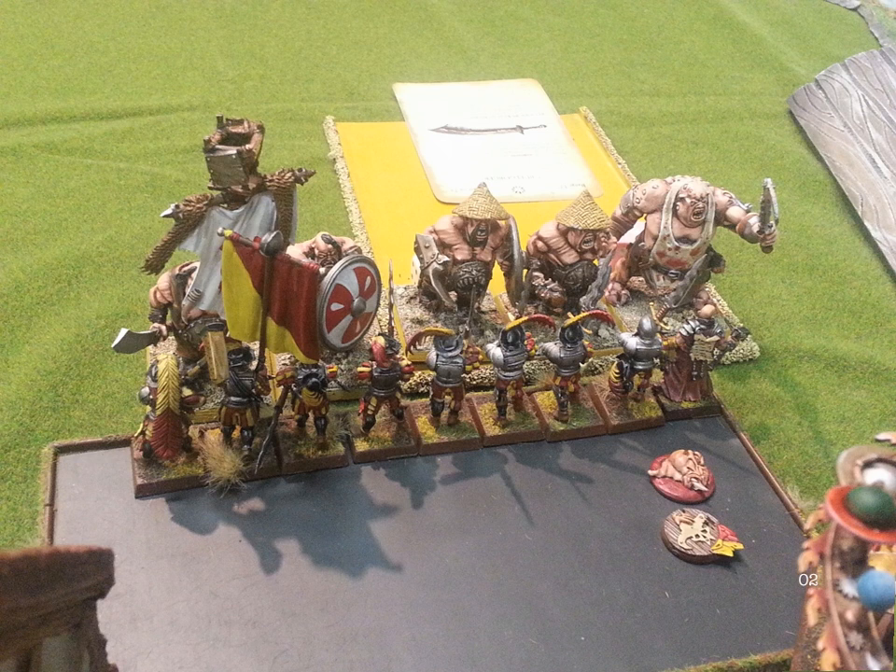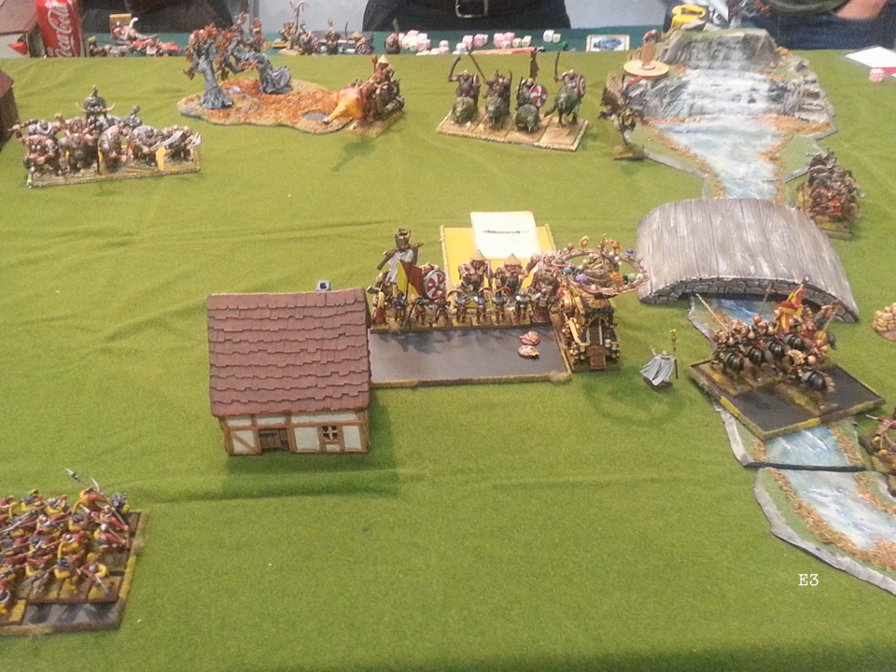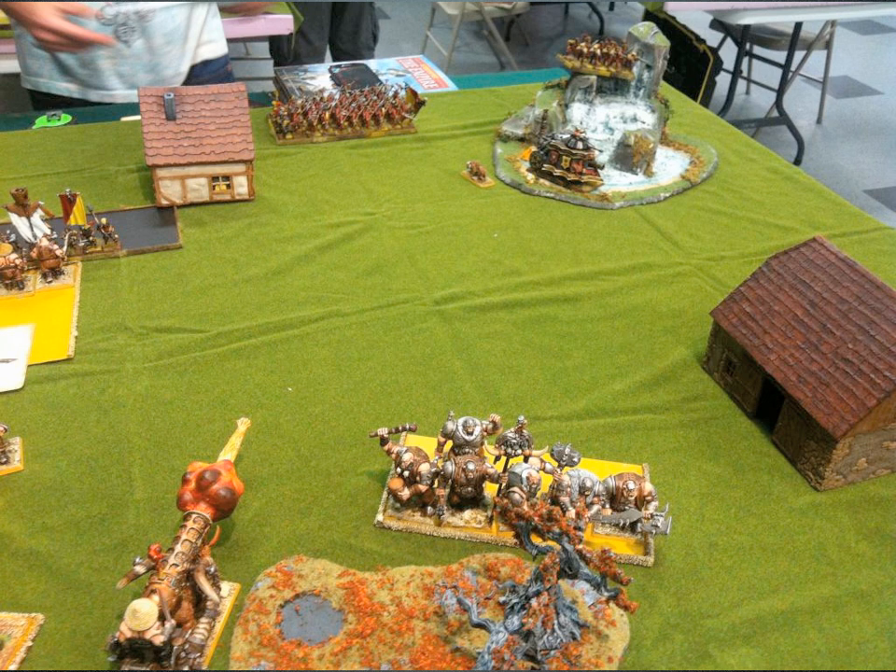Empire turn three. I bring the Celestial Hurricanum in with a charge — the Slaughter Master is in a challenge so he can't target it, but my impact hits can still hurt the unit. My hope is to get rid of a model or two, save attacks on me, and that could save the unit. My Inner Circle Knights rally, my Archers rally, my Halberdiers rally — without a BSB around, I'm very happy that all that's happening. My handgunners open up on his Iron Guts — I almost didn't bother since handgunners seem awful, but they go to town.